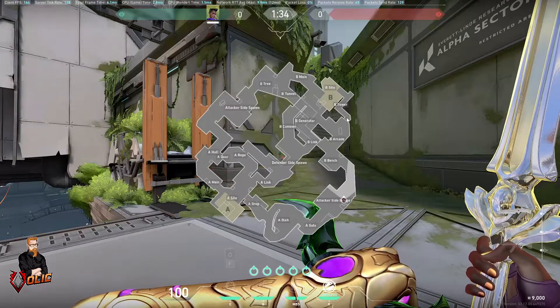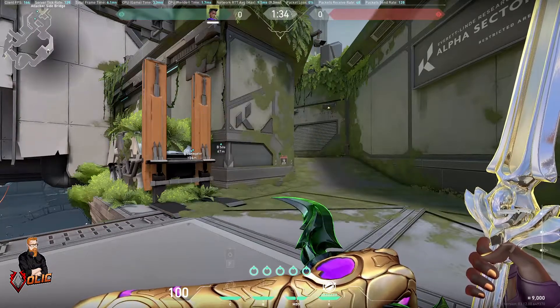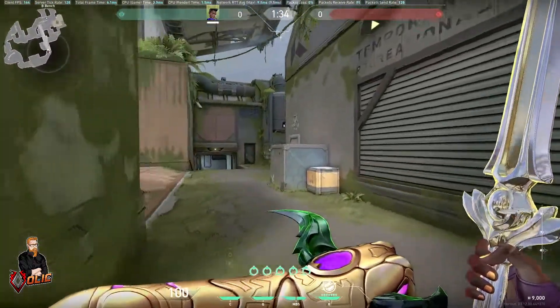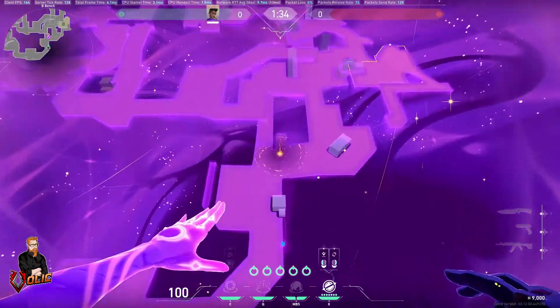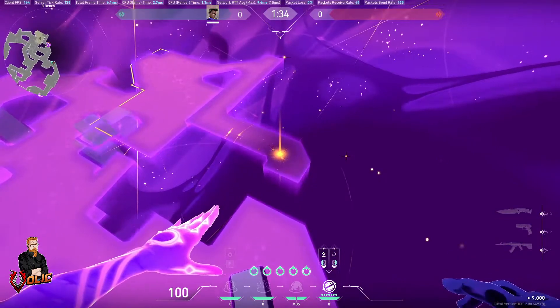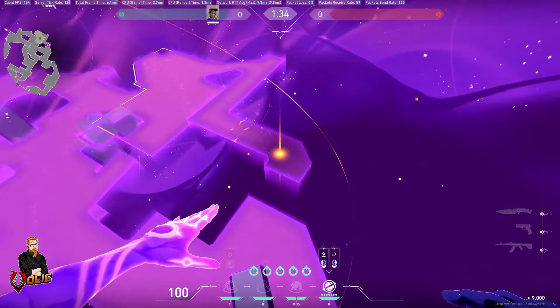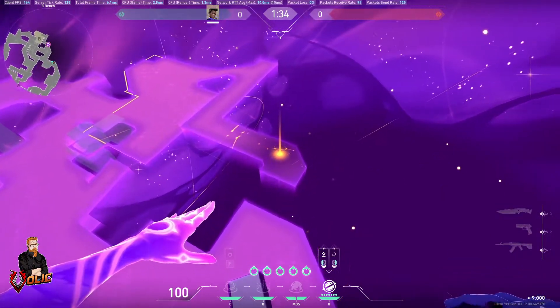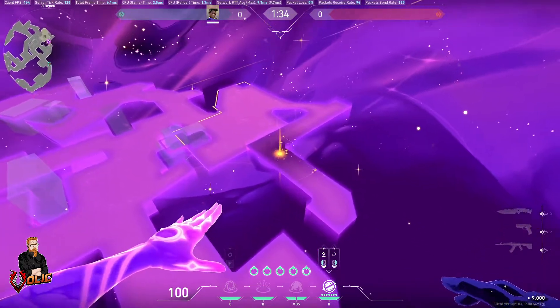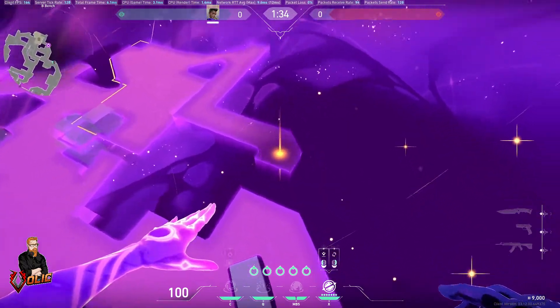First thing we want to do is put a star here, a star here, a star here, and a star here. If you don't know what I'm talking about, let's get into Astra mode and I'll tell you about it. The first star we want to put right about here, kind of as close as we can get to this corner, but also fairly far back in case they're sitting back.